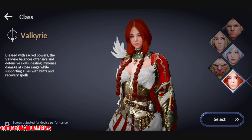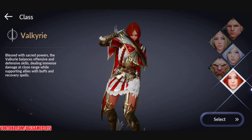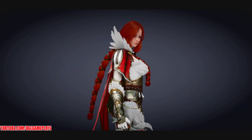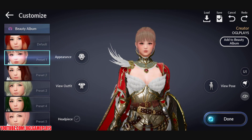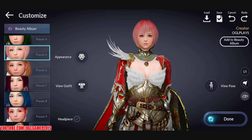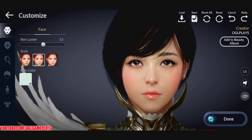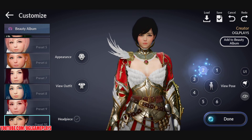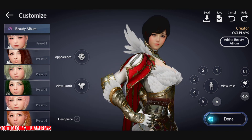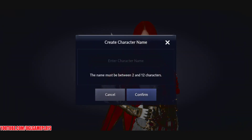Anyway, I'm trying to bring you this game — it seems to be a really awesome game. I'm gonna try this redhead Valkyrie. You can change up all the appearance; you have a lot of different presets. You can also change the face, outfit, headpiece, and pose. I'm going for the first one.